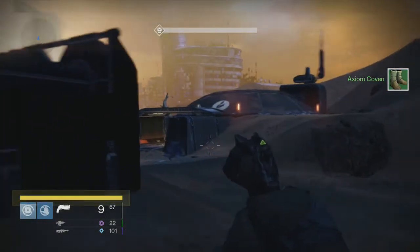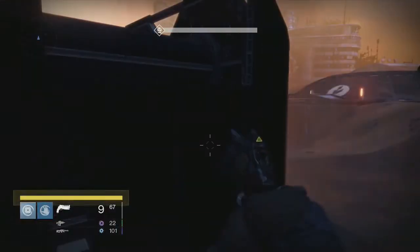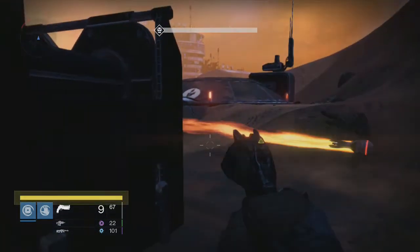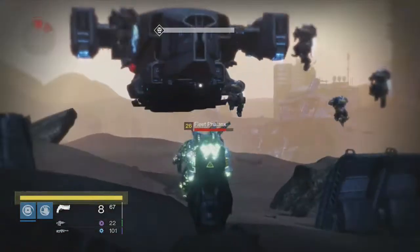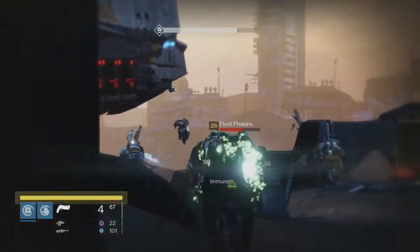Everyone knows that orbs are generated when you kill enemies with your super ability active, and when you pick up an orb from another guardian in your fire team it recharges your super. It takes between 6 and 12 orbs to recharge your super, and it depends on a couple of factors on how those orbs are generated.